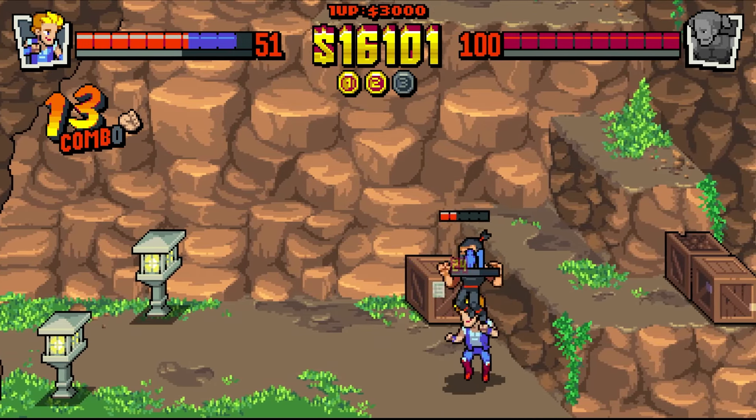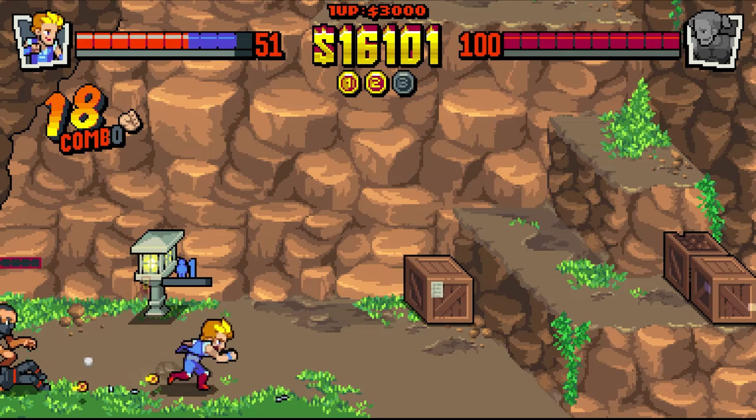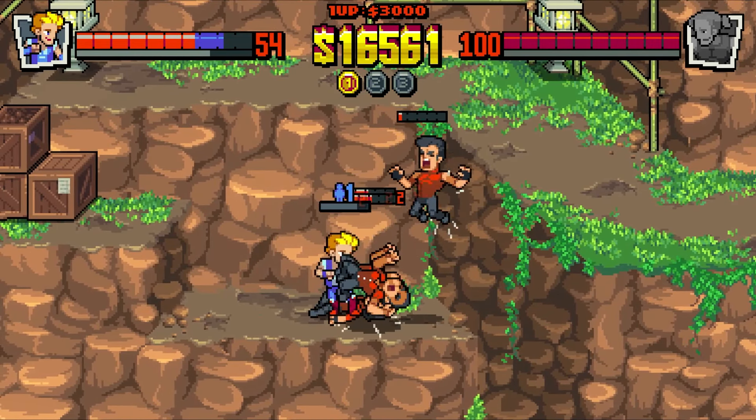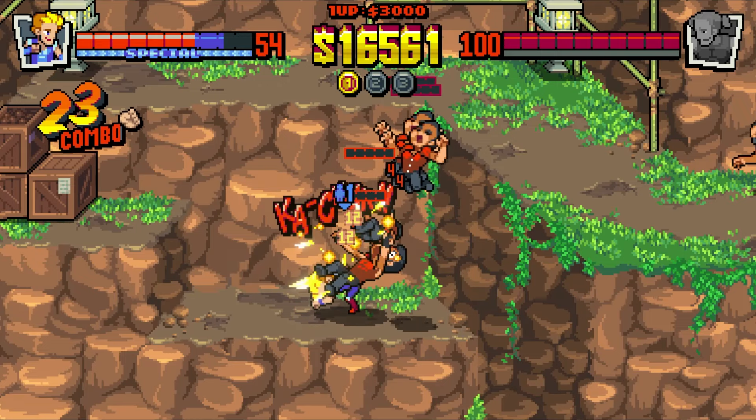It's Billy's time to shine, who happens to be the only character so far that can do all of his specials in mid-air. Also, all of his specials can hit enemies laying on the ground as well, with the exception of his mid-air side special.